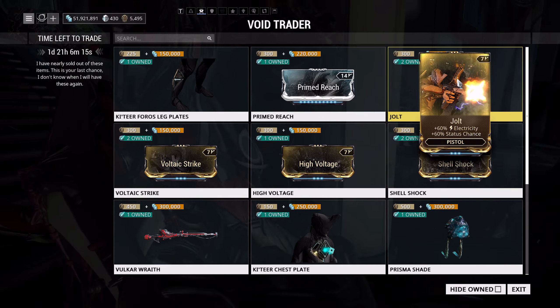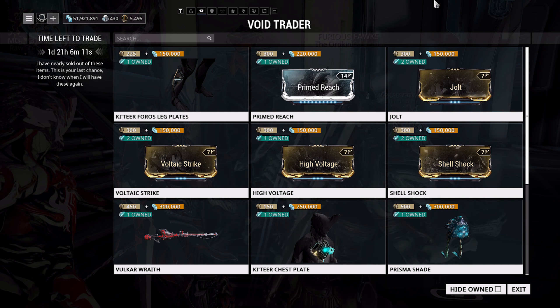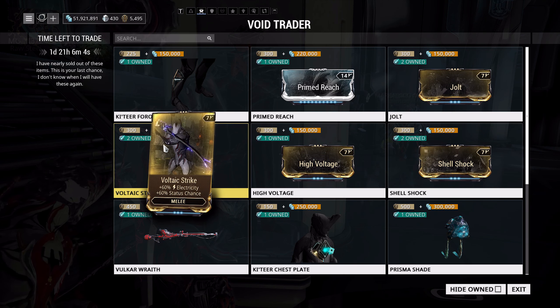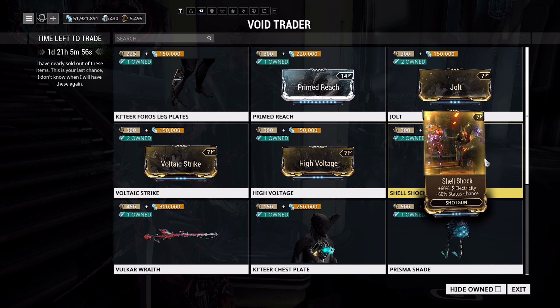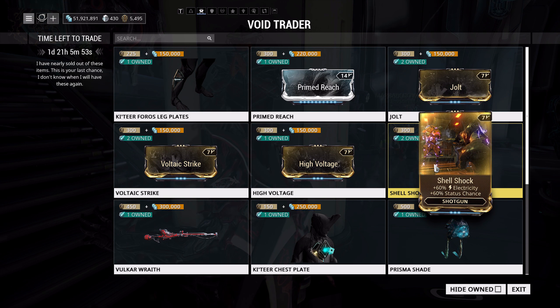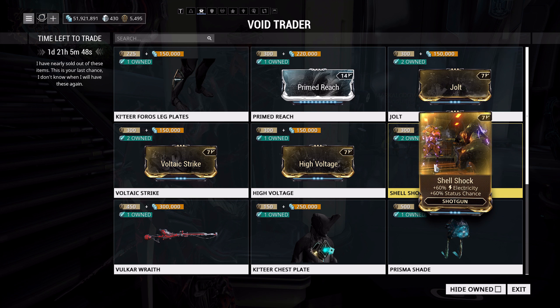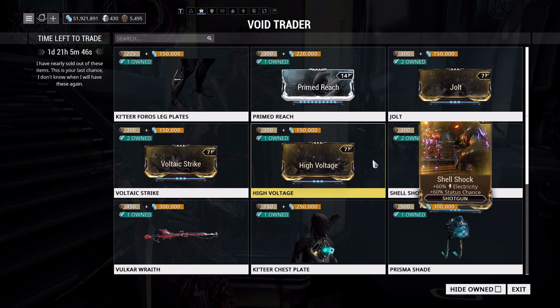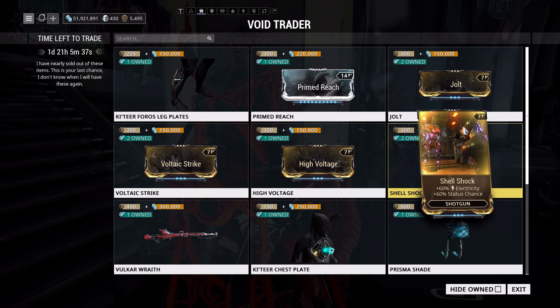We've also got the electric dual stat mods back once again: Jolt, Voltaic Strike, High Voltage, and Shell Shock. Out of these four, if you can only buy a couple, get Jolt and Voltaic Strike — these two are exclusive to Baro. They're 300 ducats and 150,000 credits each, so 600 ducats and 300,000 credits total. High Voltage and Shell Shock can be farmed on Eris in the Sabotage Hive missions by doing the caches. So if you can only afford two, grab Jolt and Voltaic Strike.